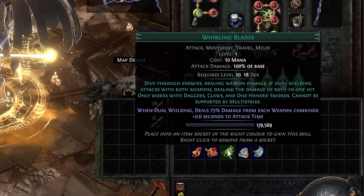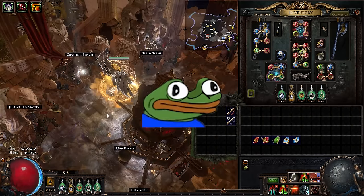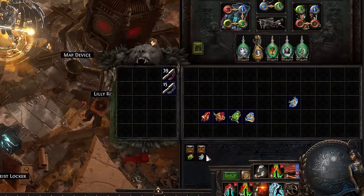Movement skills: use one. If you don't know what to use, choose Frost Blink — it's amazing. Keep it at level 1 if you don't have a lot of Intelligence on your character. You can also right-click any gem's level-up icon to remove it from the game UI and place it in your inventory instead. Like the stat Intelligence in the game — not your actual intelligence.